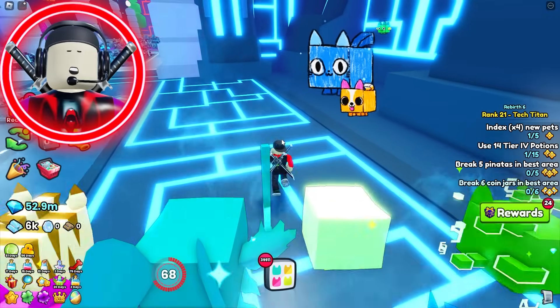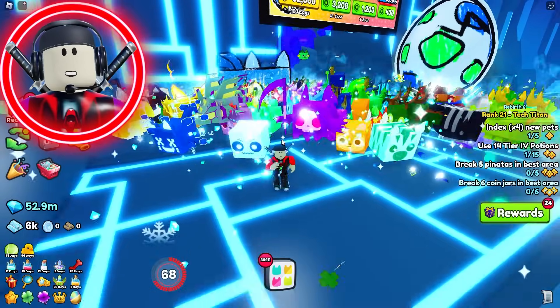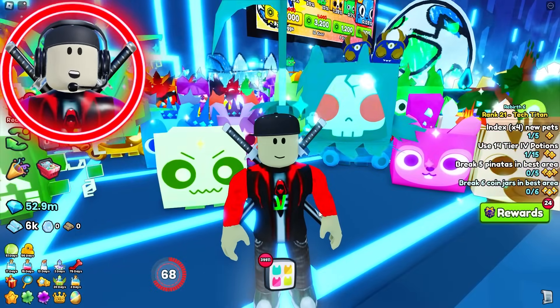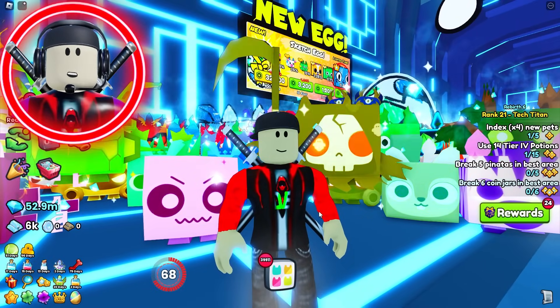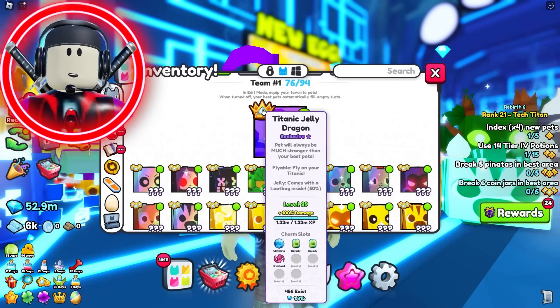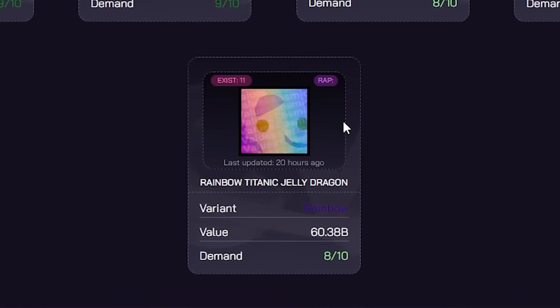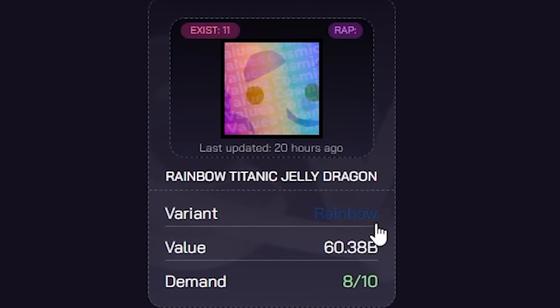Alright gamers, as you guys are well aware, Titanic Pets in PetSim99 are incredibly hard to get. That's no secret — that's been the case ever since they were introduced back in Pet Simulator X. In fact, they're so hard to get that the wrap values associated with them mean absolutely nothing. If we take a look at my Jelly Dragon here, it's got a value of 10.5 billion gems on Cosmic Values, and the rainbow version is substantially more expensive at 60.38 billion gems.